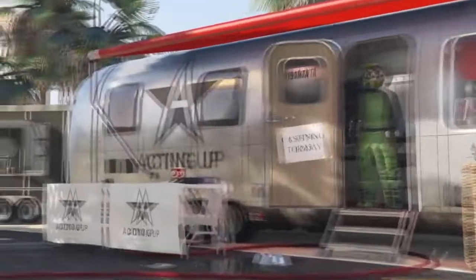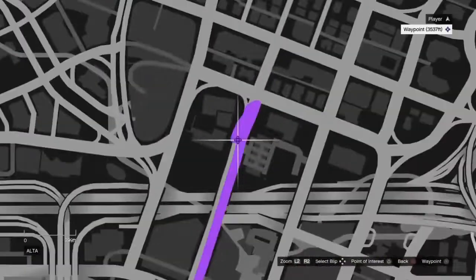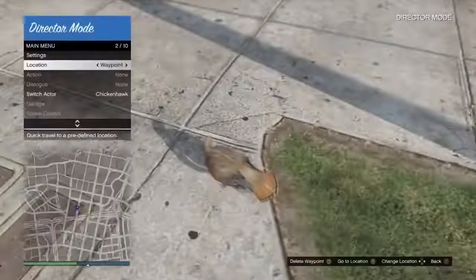Now you want to make sure you've got a bird and a recent activity ready. You want to enter director mode as the bird, and once you've done that, you want to teleport to a place inside the city and just fly the bird into a wall. Then when you load back into director mode, just enter director mode again.